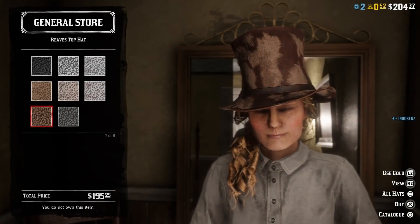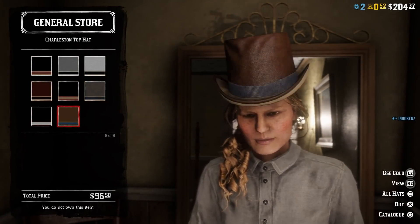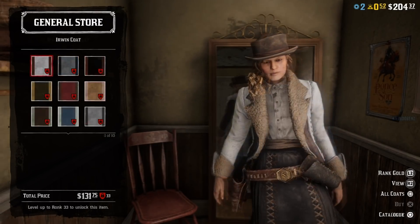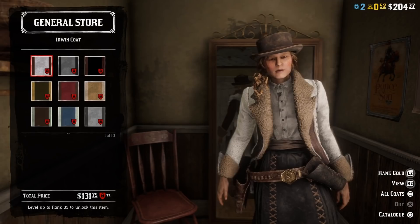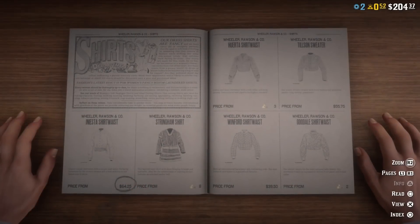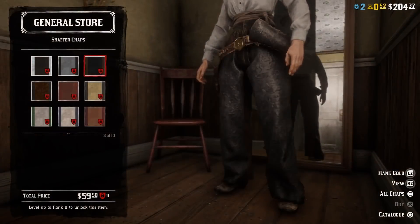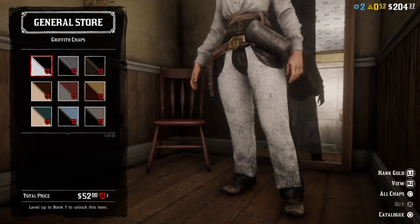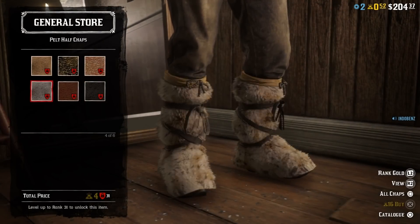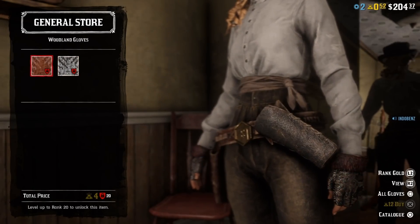The Reeves top hat and the Charleston top hat are also available for women. The Morning Tail Coat is also available again for women, as well as the Erwin coat. Women don't have the new shirt though. The Shaffer chaps, Griffith chaps, and Peth Half chaps are also unlimited stock for women. The Third clothes and Woodland clothes are also unlimited stock for women.